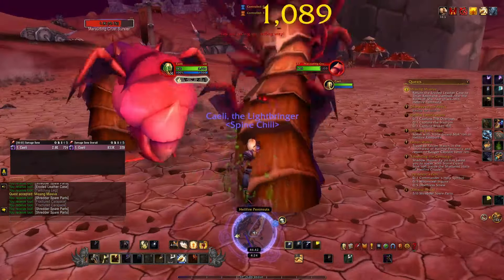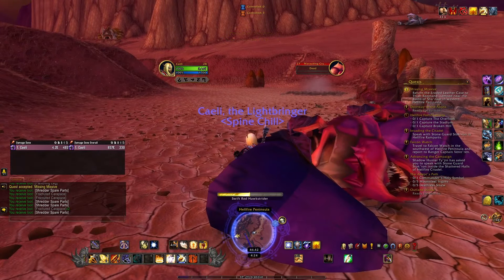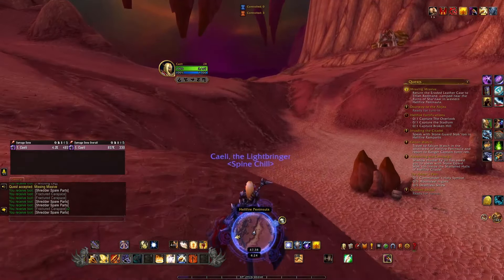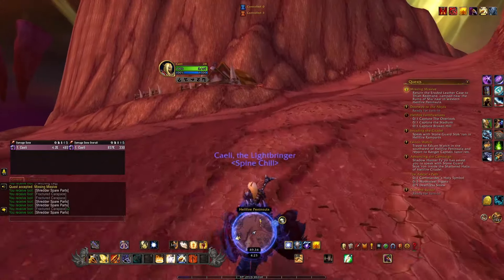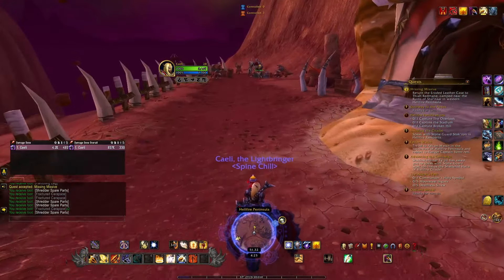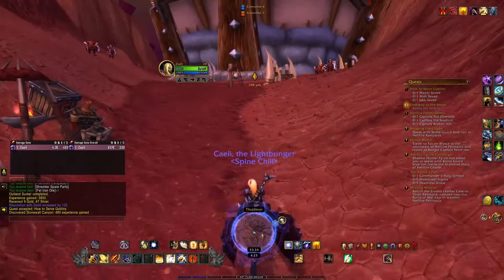Maybe it just feels that way because everything is always on level with you now. Back in the day stuff had different level brackets and there were enemies that were always a lot higher than others in the area, which made certain areas like this one very dangerous. Sometimes I wish they would have kept that - leaving some enemies just above your average level, growing alongside you. He did give us five fel iron for our trouble, but before we save all his people we're going to hand in this quest.